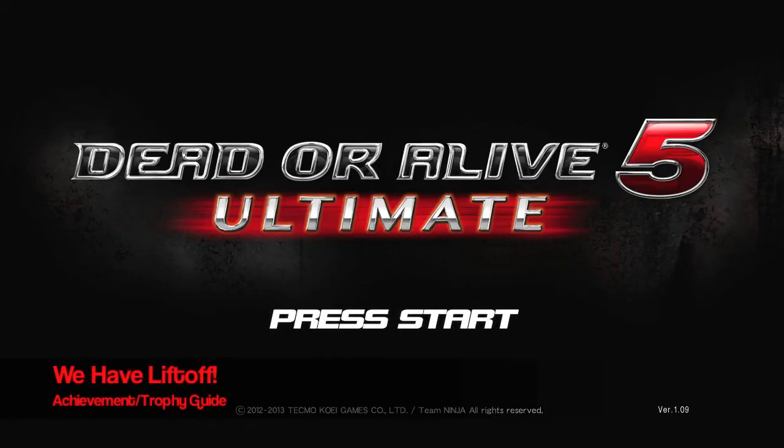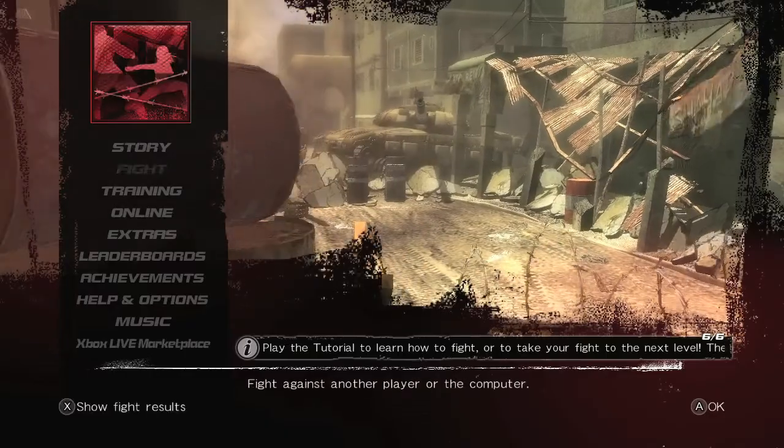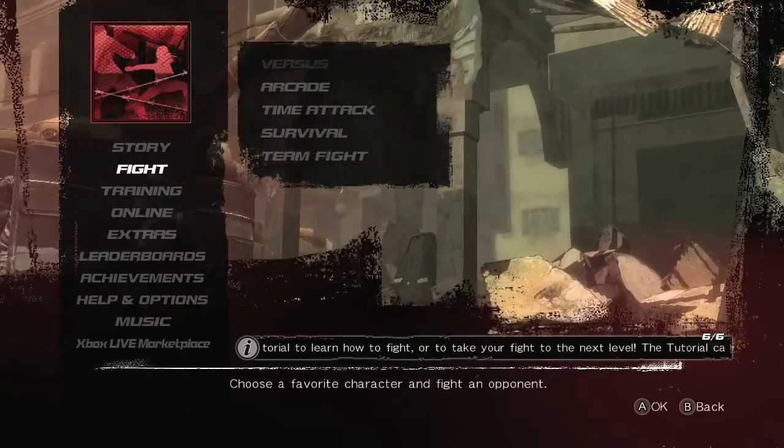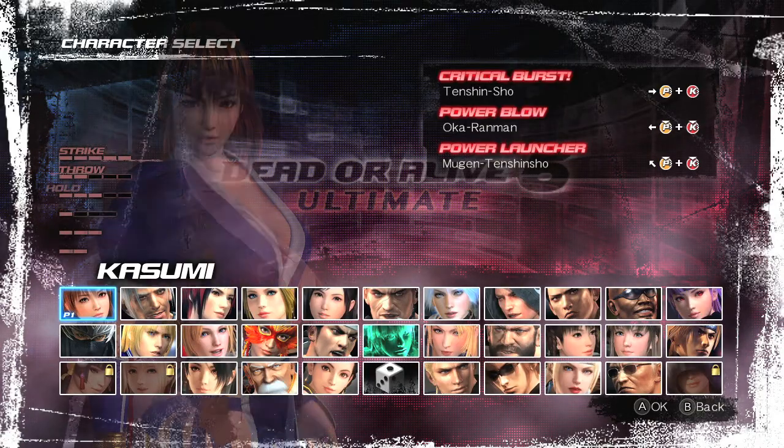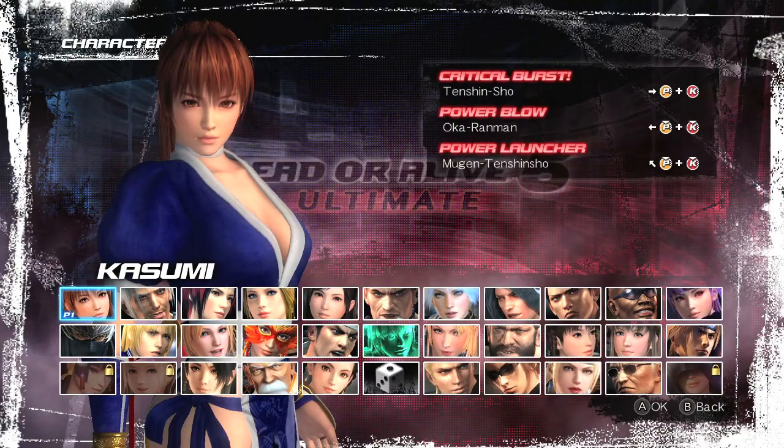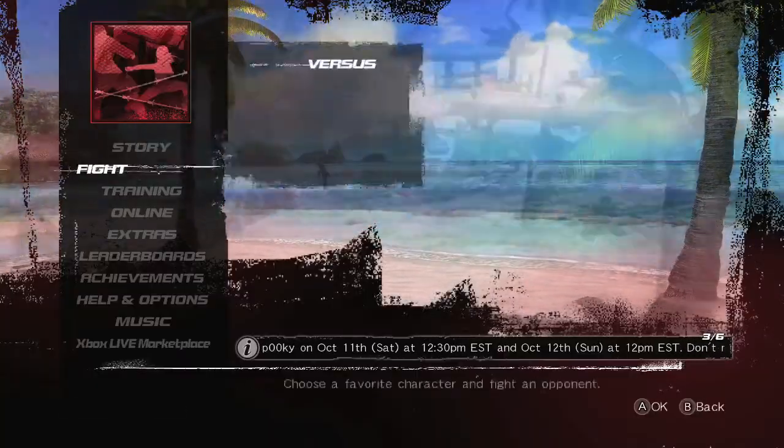Hey everybody, it's Jan here from VidGammeAct.com. Here we are today back in DOA 5 Ultimate grabbing the We Have Liftoff Achievement, which is to land a power launcher. To check what power launcher your character can do, you want to go into a solo match in versus with one controller and it should pop up. I will be using Kasumi for the sake of this video.